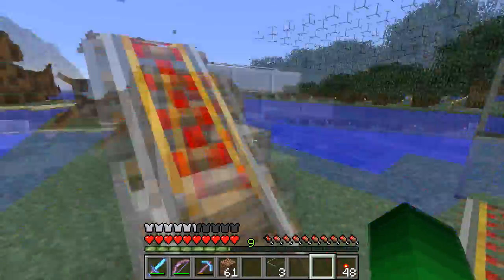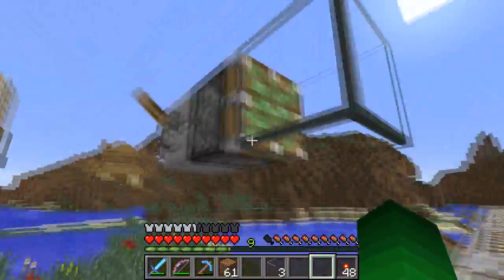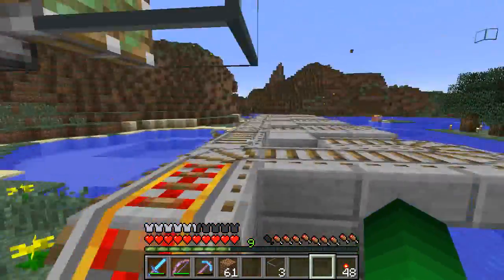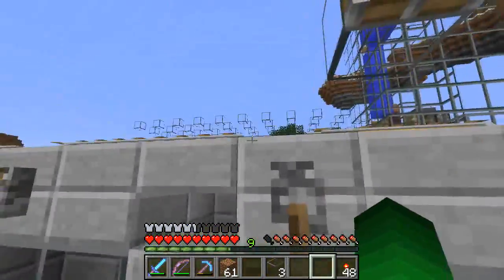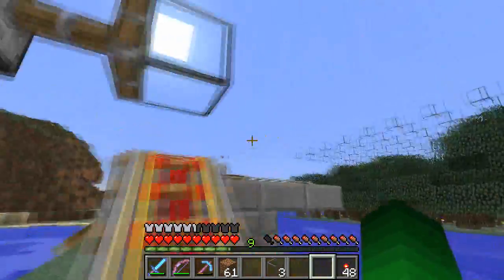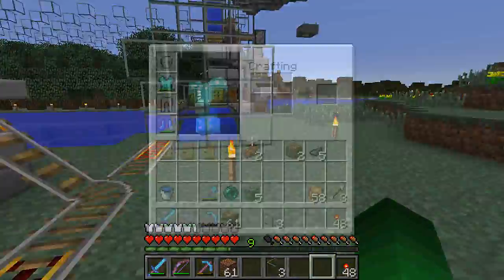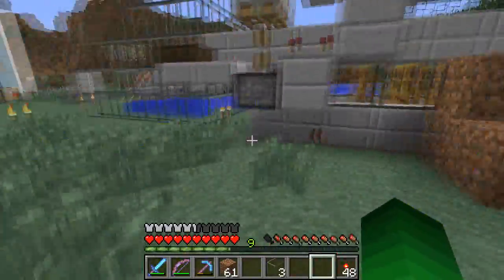So basically whenever we're going to put a villager in, we just need to put that back, and then whenever we've got one in, we just place that over. Okay, mini zombies! Oh maybe I won't do this, maybe I'll just set it up differently. We'll leave it like this for the moment, we need another piston here now. But yeah, that's basically it.